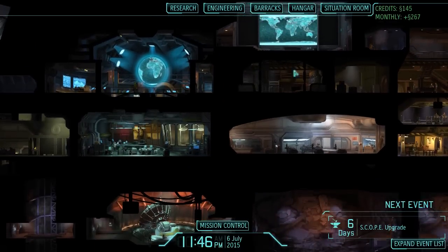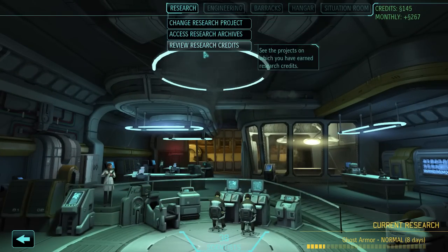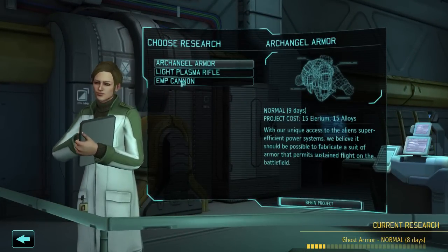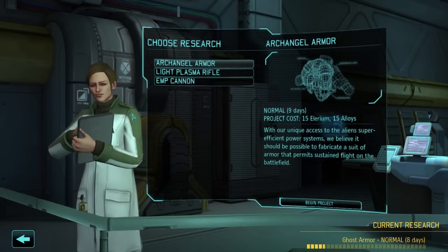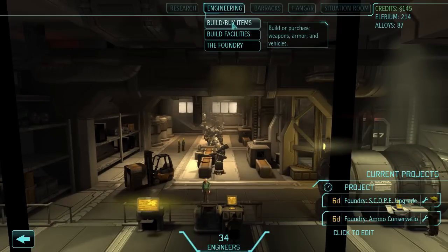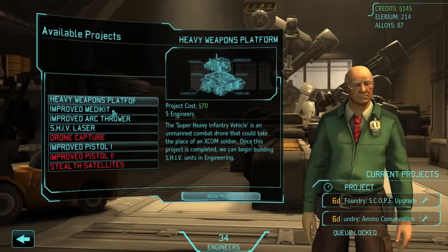You are the commander of this base, and you can control the base yourself. So you have your research right here. I am currently researching something. And then we have engineering, which can help us make new weapons and stuff. The way it works is you kill some aliens, you grab their body parts and research them. From that research comes a new item and you make that item in engineering. And if you've got the foundry, which you have to build, you can upgrade your weapons and stuff.